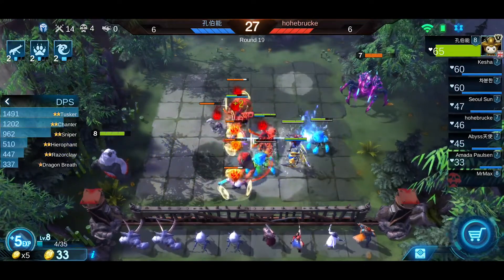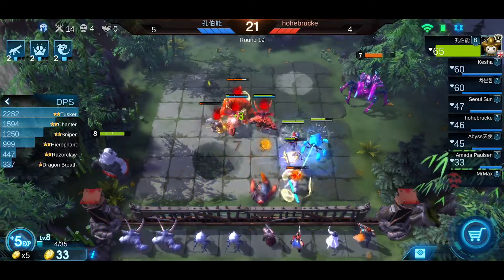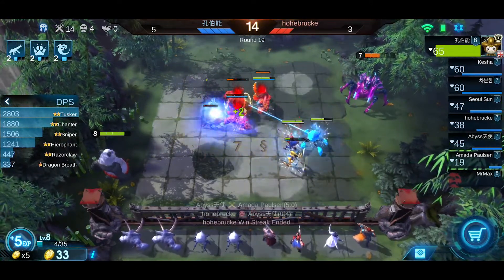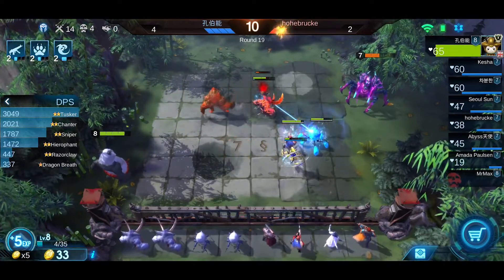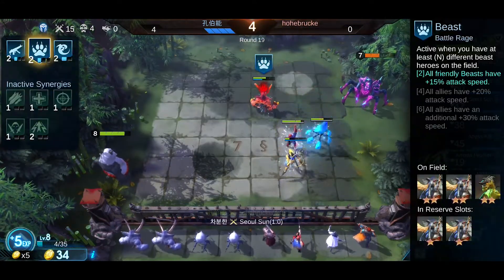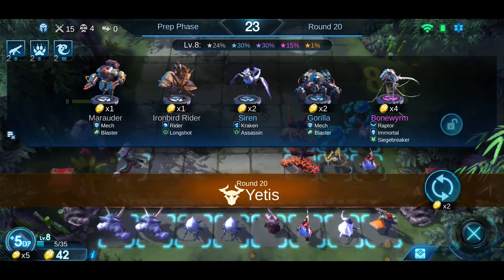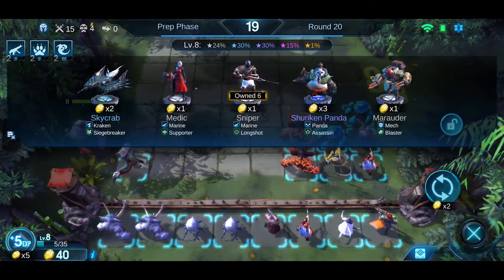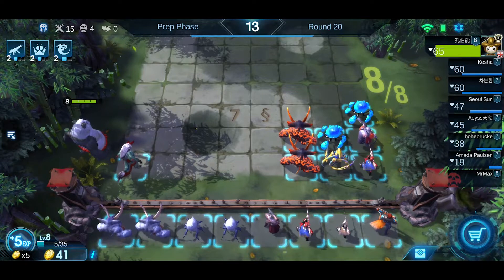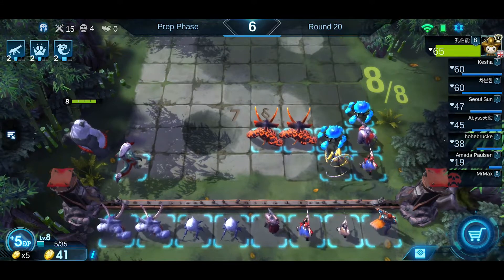I can't sell my Chanter right now — I just need one more. So right now I'm still looking good. Now I'm already at round 19. Try not to spend any gold for reroll when you're at round 19, because you already know that you are capable of dealing with round 20. So just save up your gold. Right now I already have 40 gold — you might just keep it at 40 so you can have extra gold on your next round, round 21.